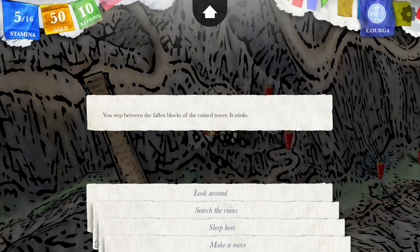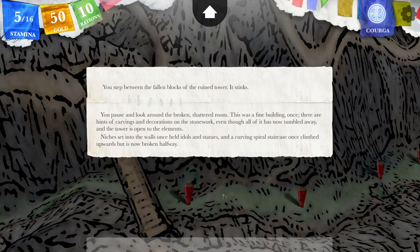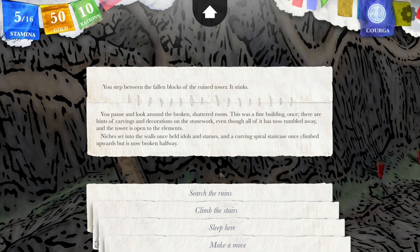You step between the fallen blocks of the ruined tower. It stinks. Let's look around first. You pause to look around the broken shattered room. This was a fine building once. There are hints of carvings and decorations on the stonework, even though all of it has now tumbled away, and the tower is open to the elements. Niches set into the walls once held idols and statues. I can't cast a spell from here, but I can climb the stairs. Let's search the ruins first.